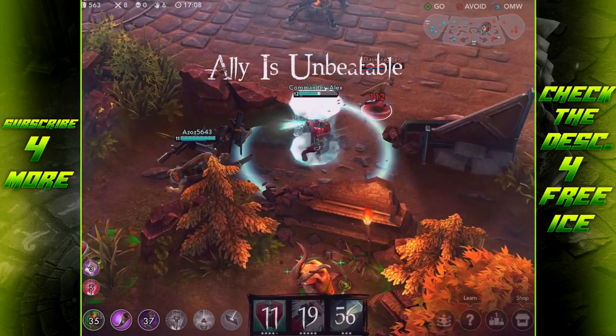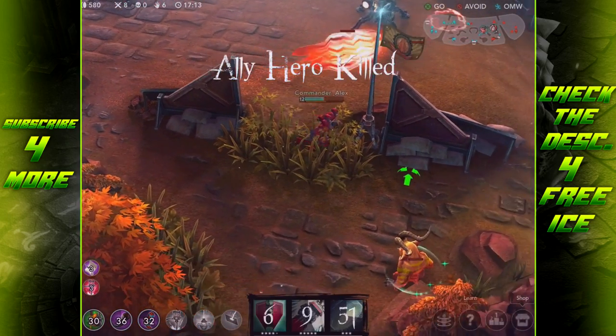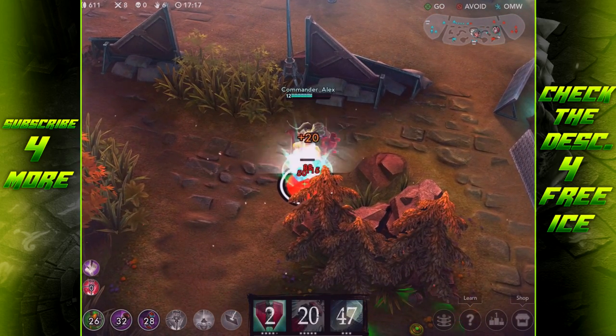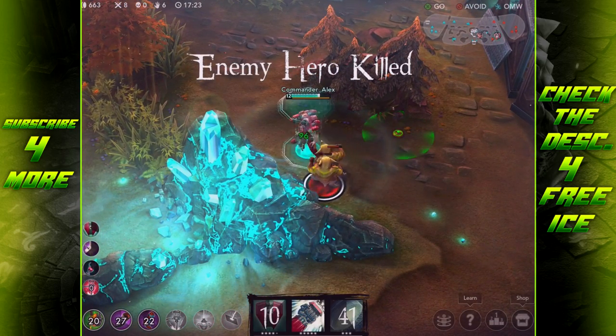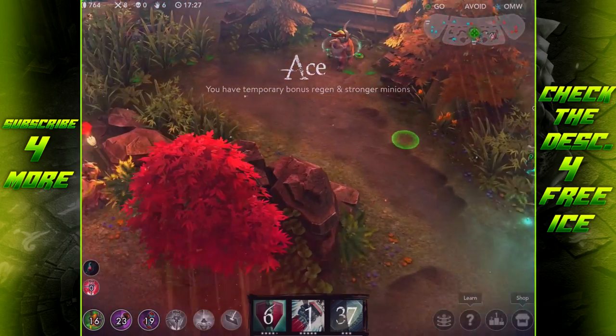I do like building at least a little weapon power and damage. I like the Breaking Point because Arden can stay in a fight for a long time, and with +15 weapon power per stack you'll be dealing a lot of damage by the end of a fight. Plus the 40% attack speed helps build Vengeance quickly, which is essential for using Blood for Blood often.